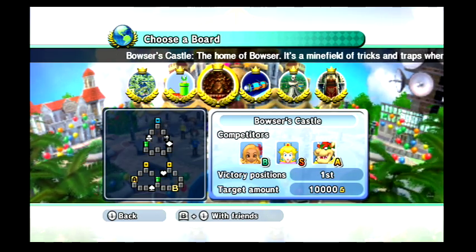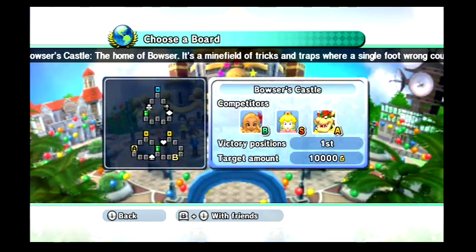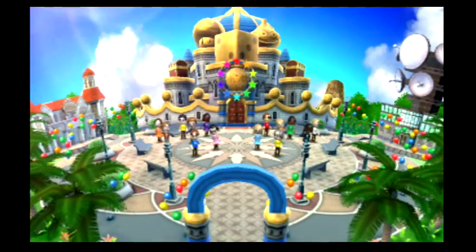We have Stella at B rank, we have Peach at S rank, a Bowser at A rank, so let's go ahead and do this.